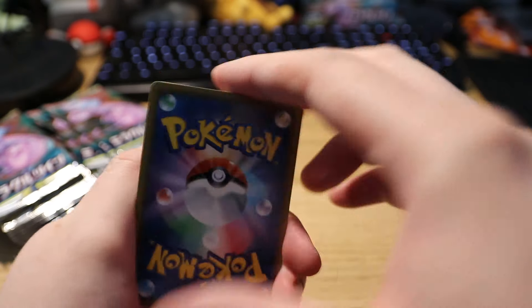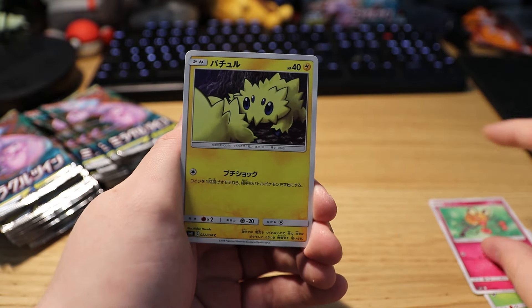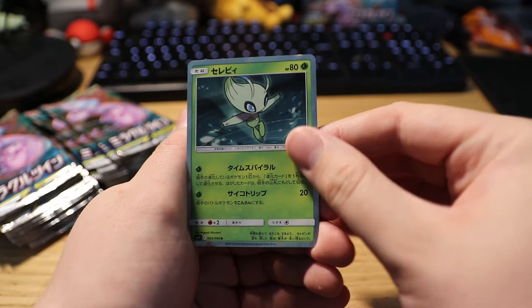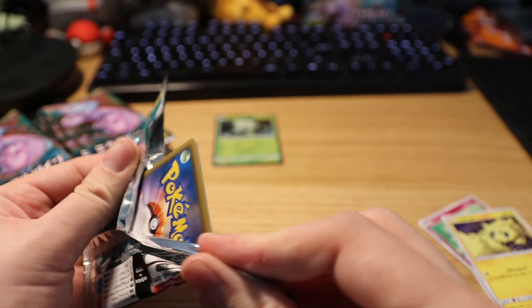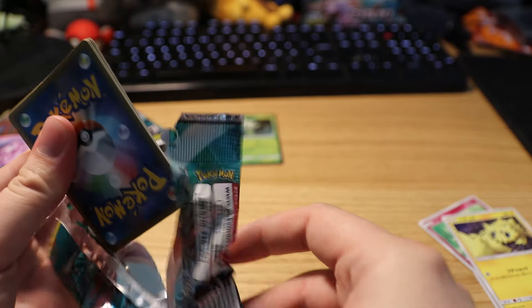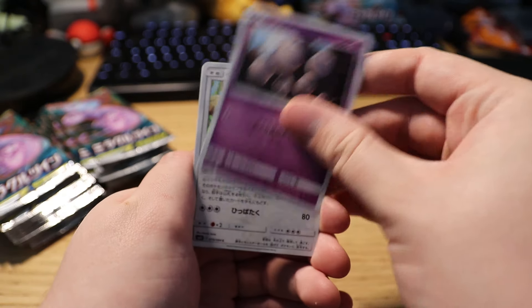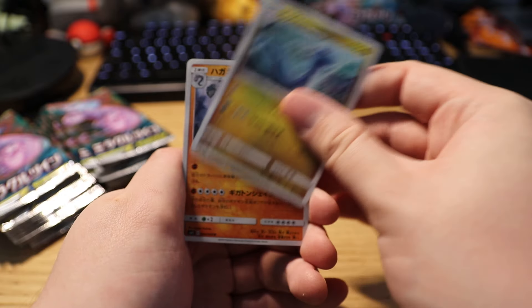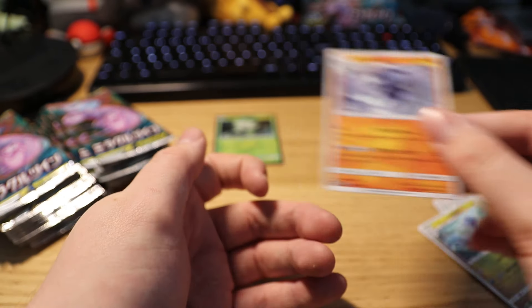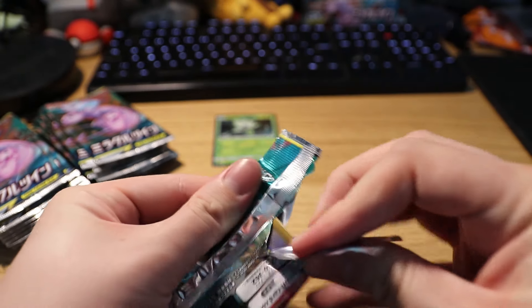We're hoping we can pull the Mew and Mewtwo tag team card this time. We've got a Larvesta, we've got the Denny, we've got a Joltik, and we got a holo Celebi that I actually already have. We have Exeggcute, the magic monkey, Dragonair, and Steelix on the end — non-holo. Next pack.